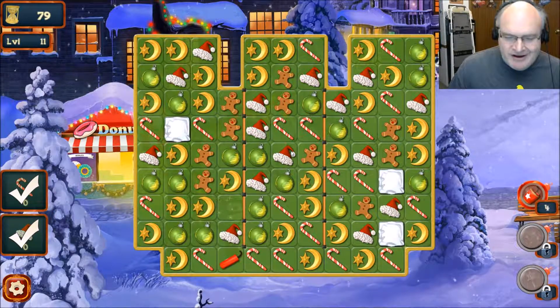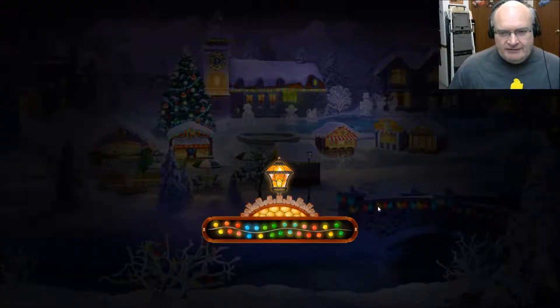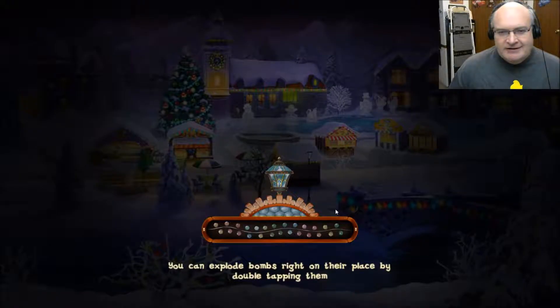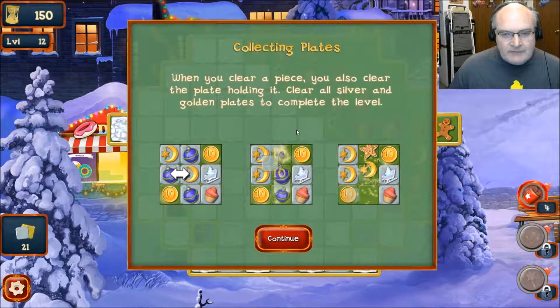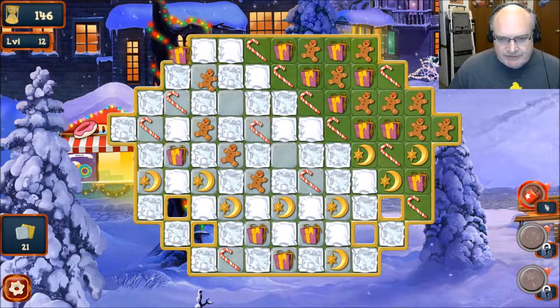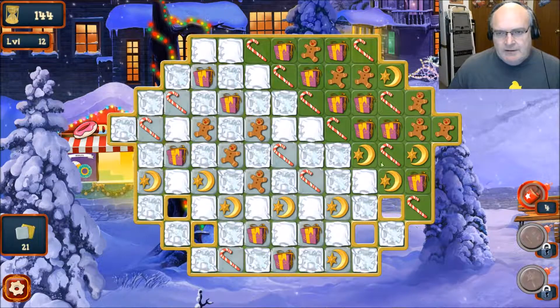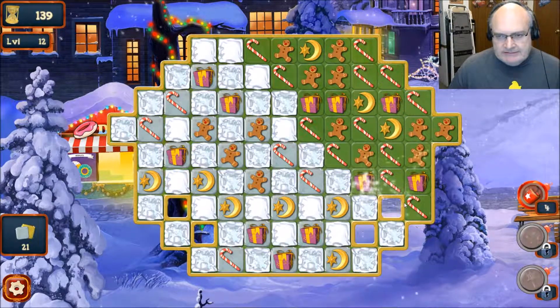When you clear a piece, you also clear the plate holding it. Clear all silver and golden plates to complete the level. We got a new thing going on — these are silver plates. We got some work to do here, people. See what we can do.